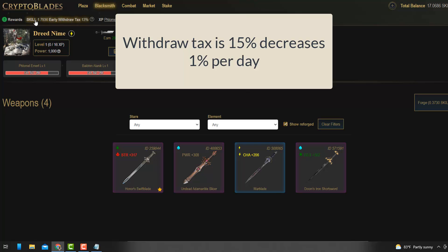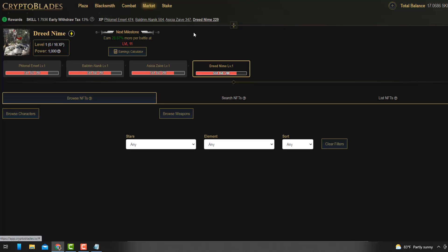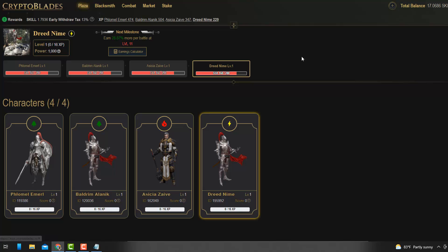If you want to withdraw you get taxed at whatever the current tax rate is, which decreases by one percent per day. That's the basic gist of it — obviously there's more to it, like the marketplace and staking.